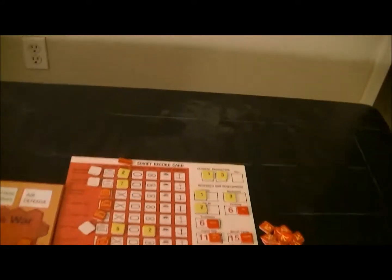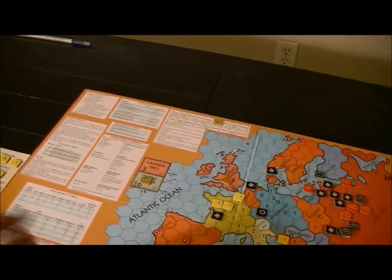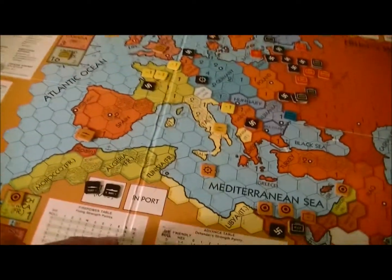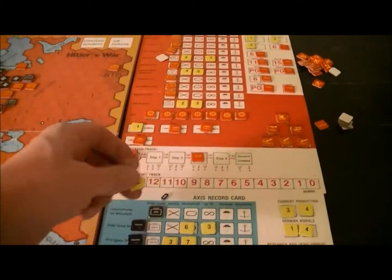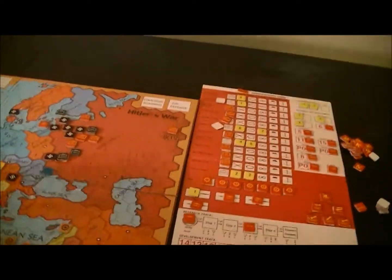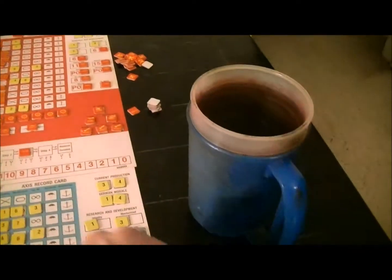Now I can hit Moscow. Moscow gets to hit me back — Moscow's got eight armies and the potential of a leader. No leader, but big hit — three hits. That in and of itself may not mean too much except my ability to do damage, but there's a Rommel death chance which succeeds. So there goes Rommel again.